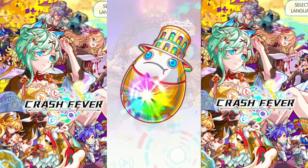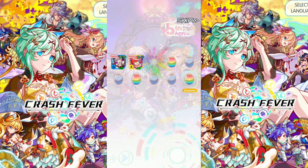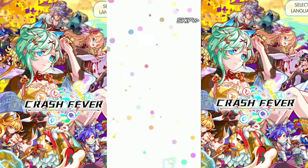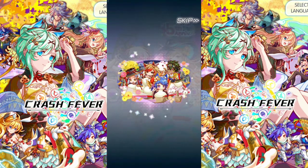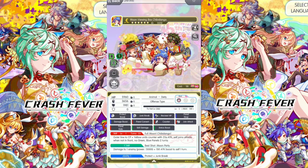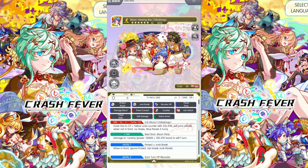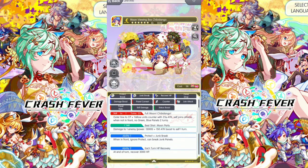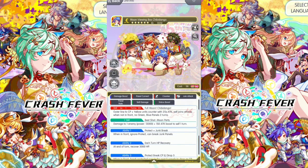Whoa, Cross 40. Oh, this is all the Moon Viewing Units. It's 50, all Cross 40 and 50, and this is a guaranteed. Nice, Ultra Rare. Moon Viewing Box GB Dungo is Animal Dieting Offense Time. Cross 58. Okay, not too bad. Full Moon GB Dungo. Outerline to CP Yellow Units counter with 25% times attack. Self-join attack when not in front. No green blue panels 2 turns. Okay, very normal unit and it's quite good for a festival unit.